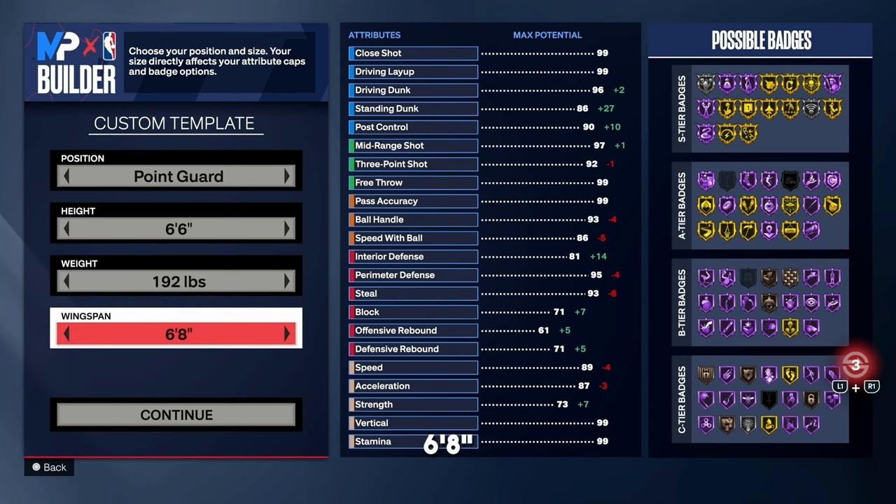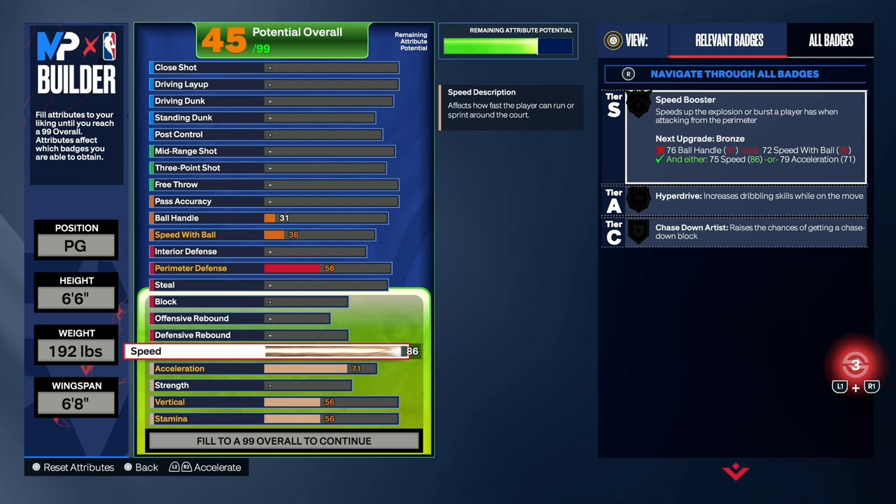The reason we go 6'8" wingspan is to get the 92 three-point shot rating for Silver Limitless — that's the main reason. For the speed rating, we're going with an 86. Speed has a lot to do with off-ball running around and your defensive lateral quickness. It also ties in with a lot of the playmaking badges like Speed Booster and Hyperdrive. You need an 86 speed to get Gold Speed Booster.